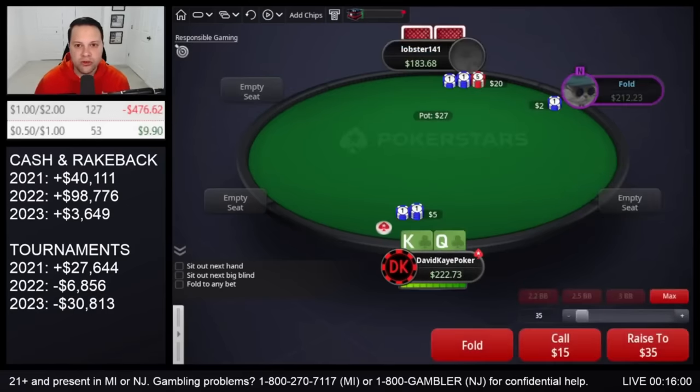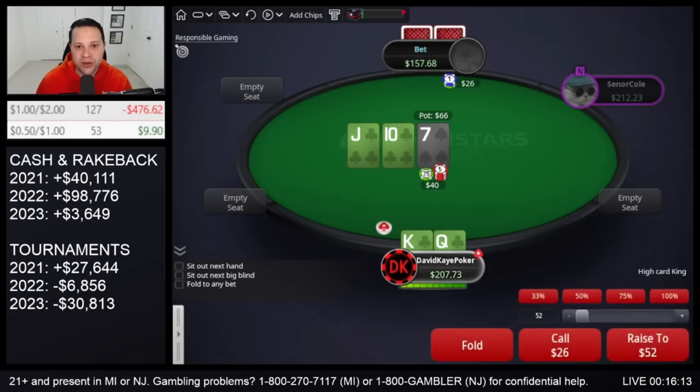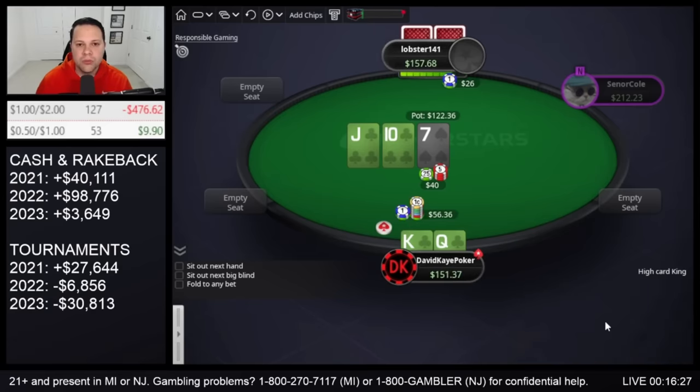Raise king-queen suited, small blind 3-bets. Go for the flat. Wow, we flop huge — open-ended straight flush draw. In position we can kind of do anything here. I think mainly just prefer raising small, but flatting is completely fine as well.